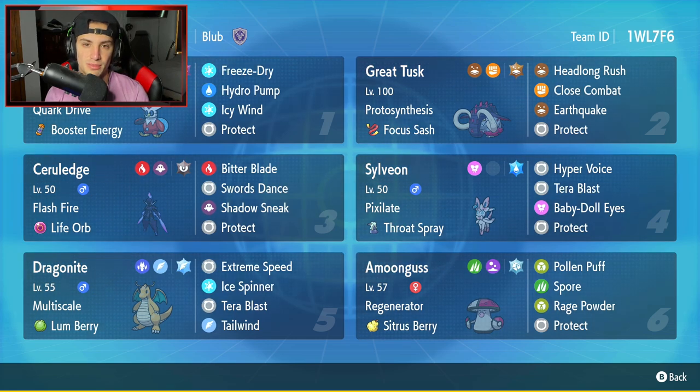Cerulege is our third Pokemon — one of my favorite Gen 9 Pokemon, and I've been using it a ton on the Series 2 ladder. But this is my first time using it with Life Orb, so hopefully it hits really hard. It's got Flash Fire, Life Orb, Bitter Blade, Swords Dance, Shadow Sneak, and Protect. Just imagining setting up a Swords Dance and ripping with Life Orb — that would be absolutely amazing.